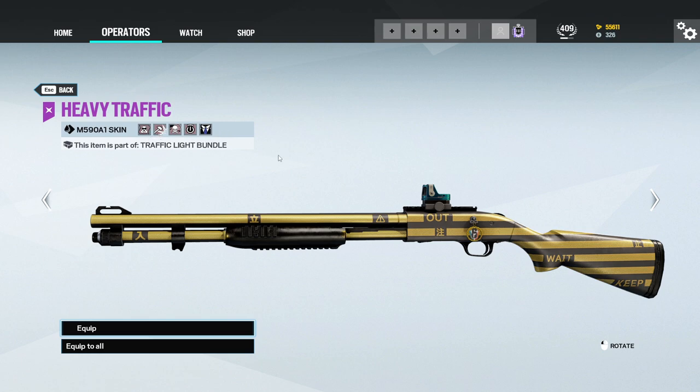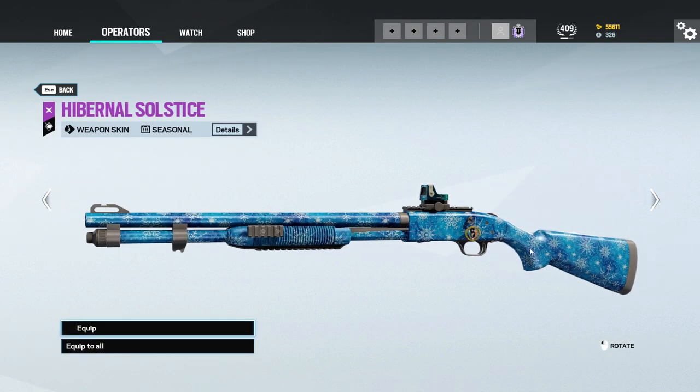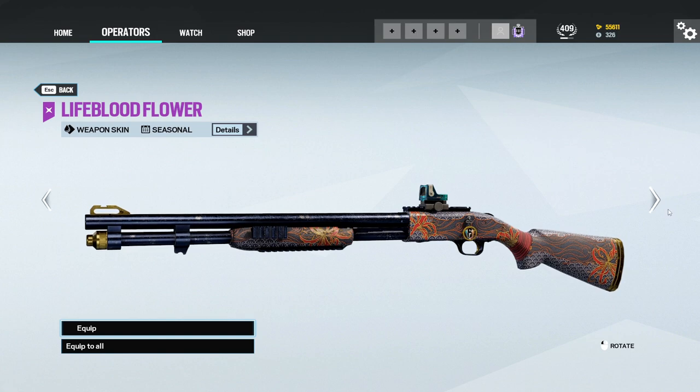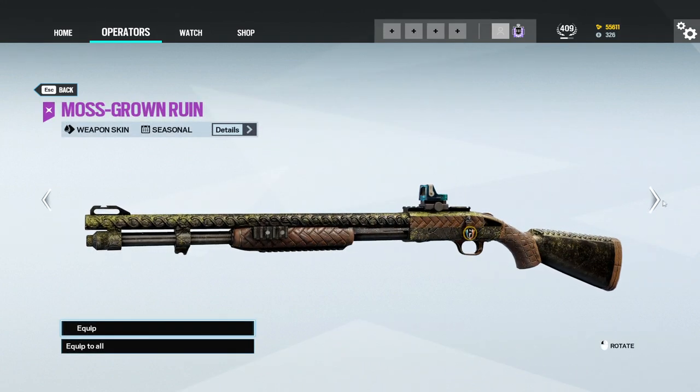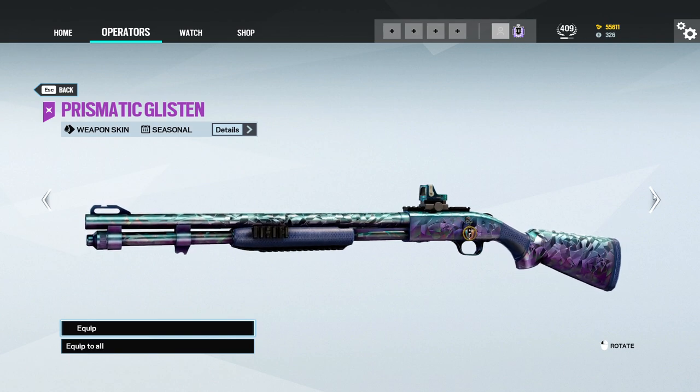And Sledge and Warden as well. That's a new Christmas skin. Yeah, Lifeblood Flower — that's a seasonal skin. We got Monsgrove, seasonal skin. This one's eh, another seasonal skin.